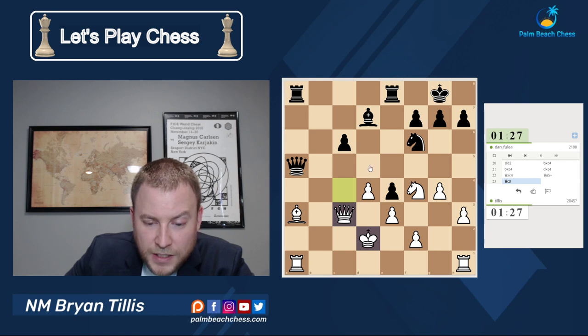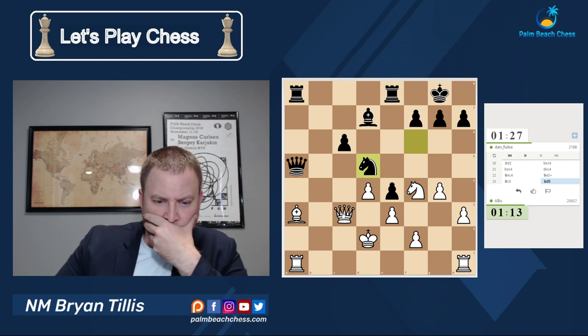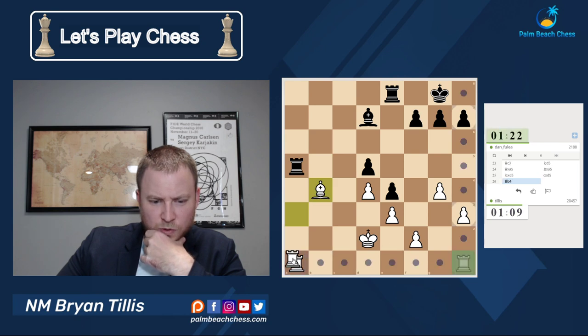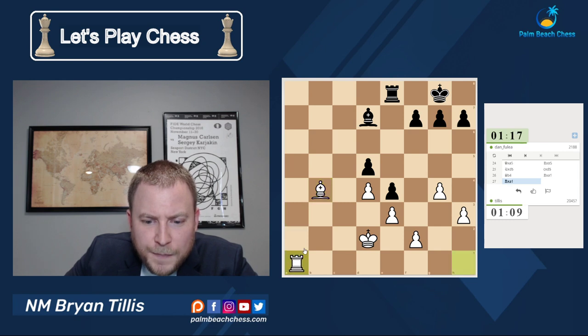Queen takes, king takes, knight d5 check. Yeah, it's looking kind of drawish. Let's see if I can't try to finesse here. Didn't want his rooks to double up, so that seemed like a good move to kind of force his hand a bit. And my king is in a better position.